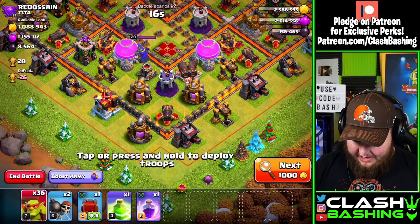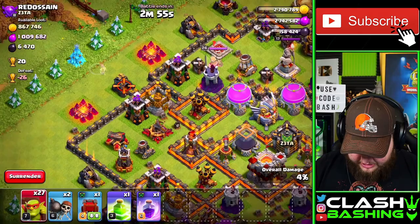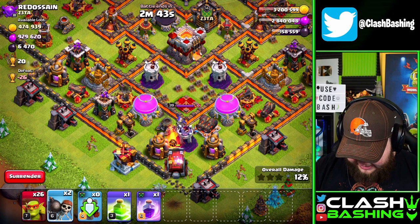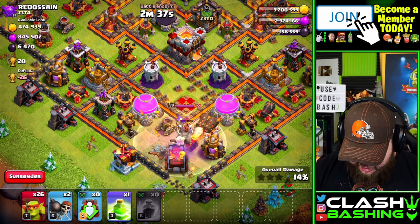Even on this base we got a ton of loot. All the collectors, gold mines, and dark elixir drills are full around the outside. For what's not full, we can just send our wall wrecker in to access the compartment. That's a beautiful thing right there.